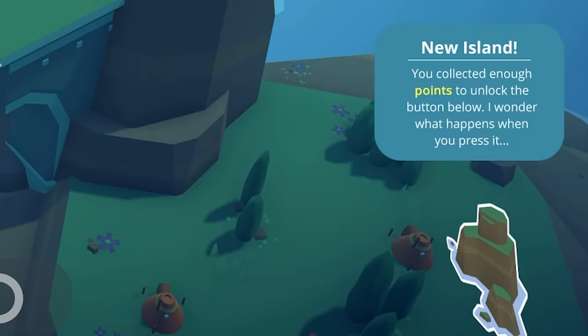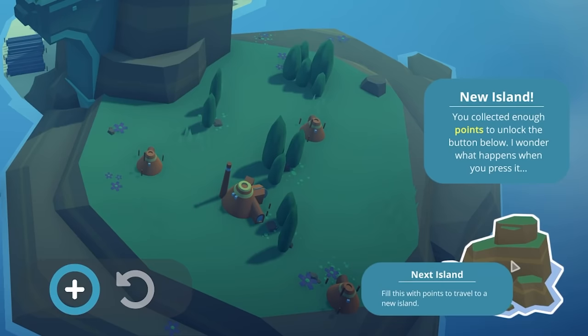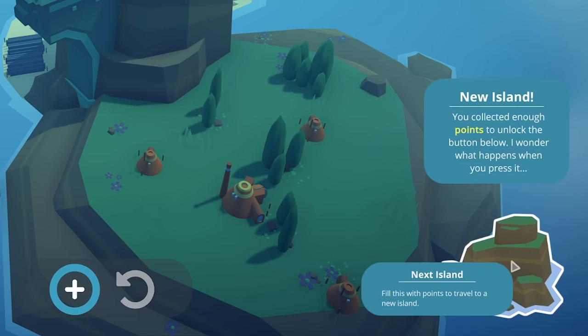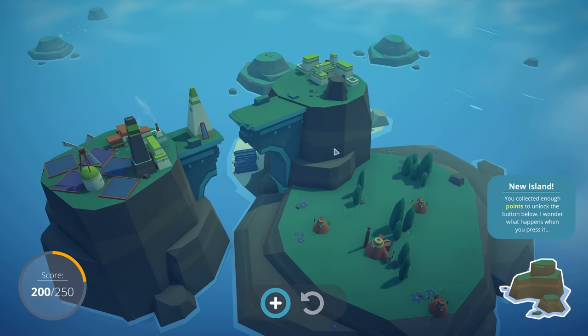Looking at the bottom right, I've unlocked a new island. You collect enough points to unlock the button below. I wonder what happens when you press it. I can do the plus button or go to the island — I'm going to do the island. It says: 'Fill this with points to travel to a new island.' Do I want to travel? I kind of want to keep my island going. We'll do that in a bit.